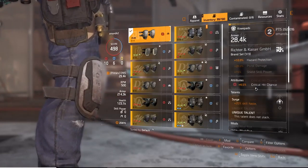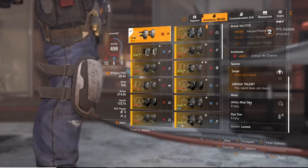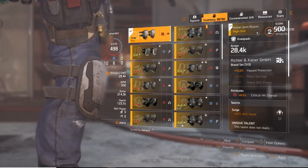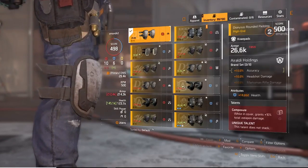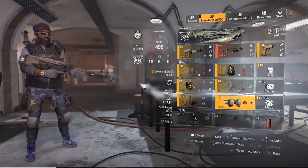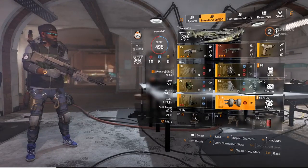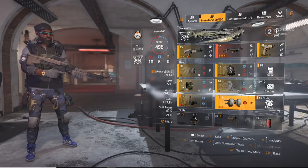Now these knee pads come with the Surge talent and a utility mod. They're called the Julian Joint Braces. There might be other variations of this knee pad, but from what I've seen across the entire game, knee pads so far have one particular type. It's usually the chest pieces, backpacks, gloves, and holsters that have differences in terms of multiple iterations of the brand set.